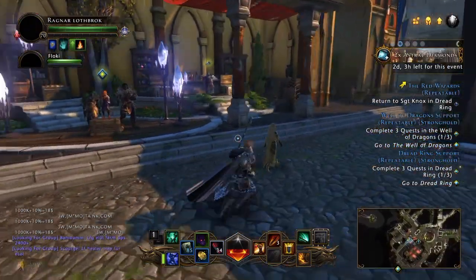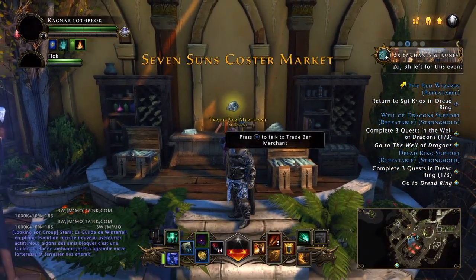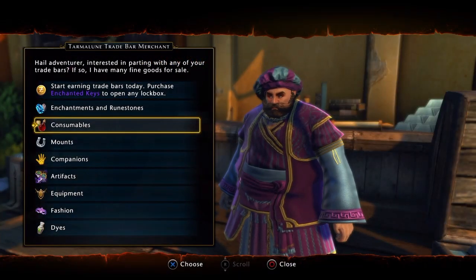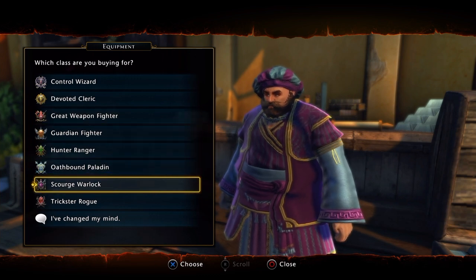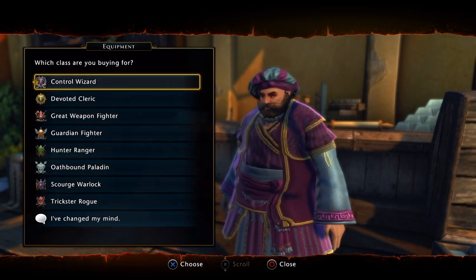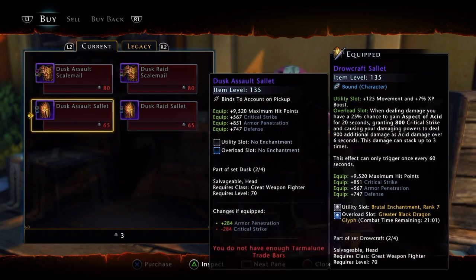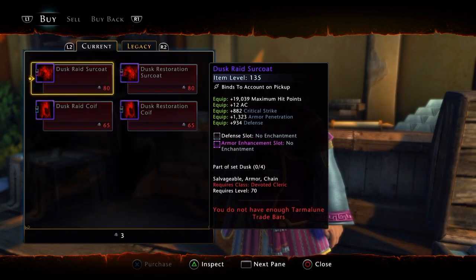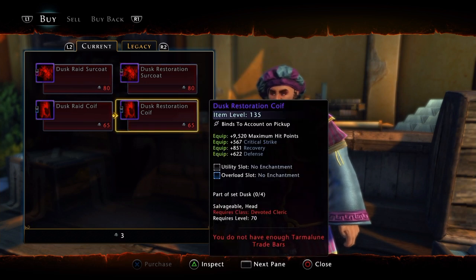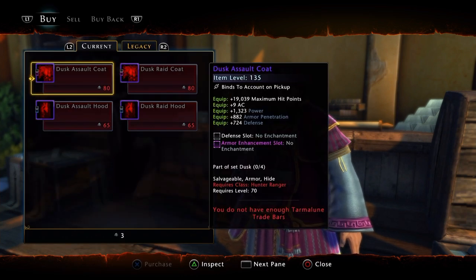Then we got the gear you can get here at the Tarmaloon trade bar vendor. Keep in mind you get the trade bars from VIP. This is very good gear — as you can see you can check out the gear for all the classes. This is the gear available right now: you can get your head piece and your chest. Matter of fact I'm actually wearing one of these. These are very, very nice. Here I'm going to show you some of the gear for other classes and the stats so you guys actually have something to look forward to.